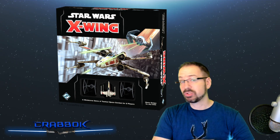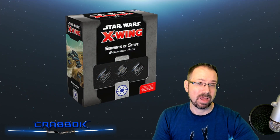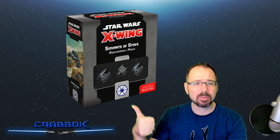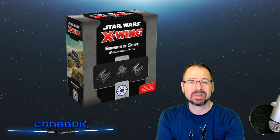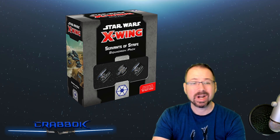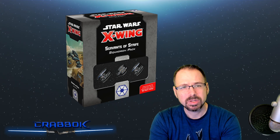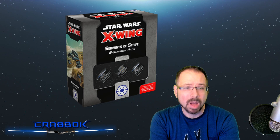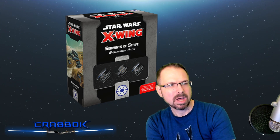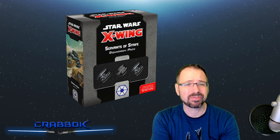After the core set, if you decide you want to get into the Separatists, that's when you start with Servants of Strife. It's kind of like a semi-starter box for the Separatist faction. It's got the Belbullab in there — that's General Grievous' fighter — and also two Vulture Droids. The Vulture Droids are available as a separate pack as well, whereas the Belbullab is only available here. It has a lot of upgrade cards to help new players catch up, similar to what other factions got in conversion kits. You're already getting three ships all in one pack.